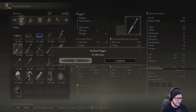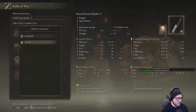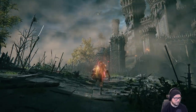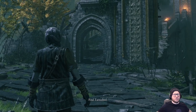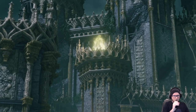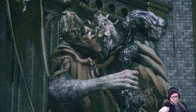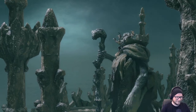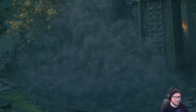Making my way back to Camelot, I purchased a regular dagger and a finger seal from the husks, equipped the dagger with Bloodhound's Step, replaced Hoarfrost Stomp on our great knife with Golden Vow, and memorized Flame, Grant Me Strength. It was now time to buff up and face the average game reviewer's worst nightmare — Margit. We'll watch the cinematic again: tarnished, in search of the Elden Ring, emboldened by the flame of ambition. I just love that — just so over it.